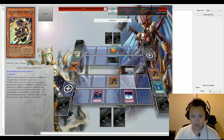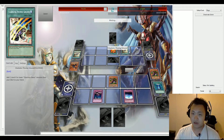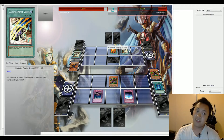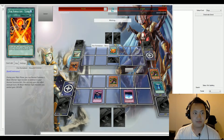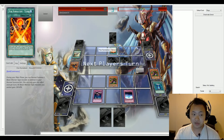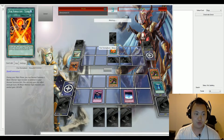Right now it looks pretty even at this point, but the life point advantage is going to matter. Dark is activating Gladiator Provoking Grounds — that's going to allow him to grab a level four or lower Gladiator Beast monster. Tensu is really good, adding 100 attack points to all his monsters and allowing him to normal summon again — a Beast Warrior type monster — so this is definitely helping out Gladiator Beast.